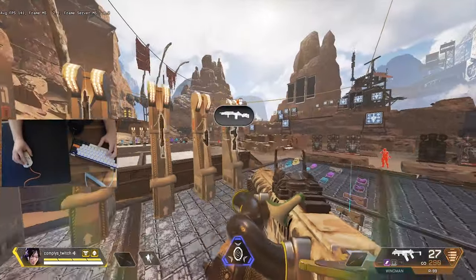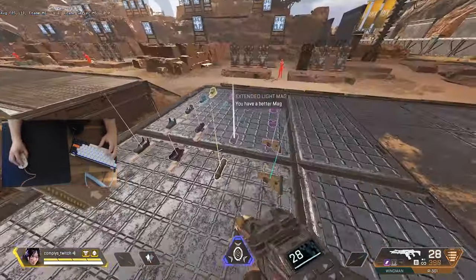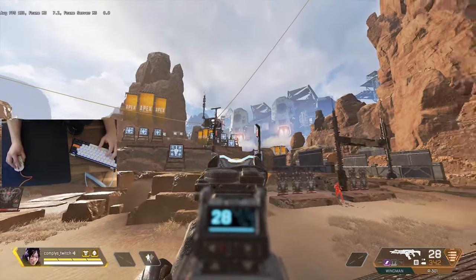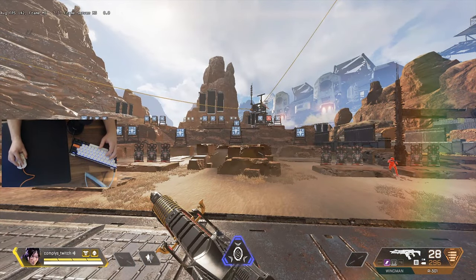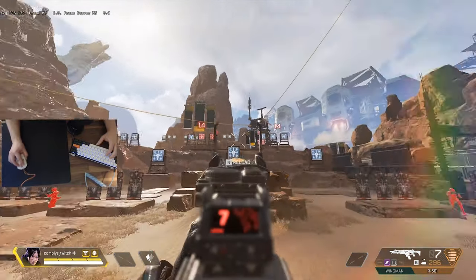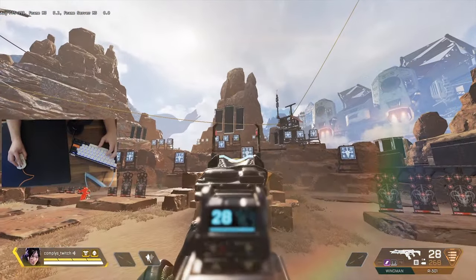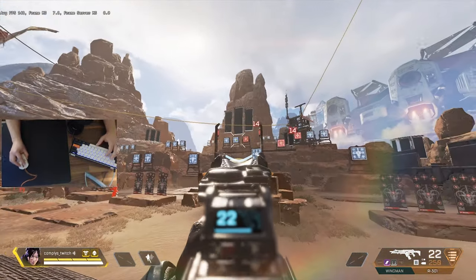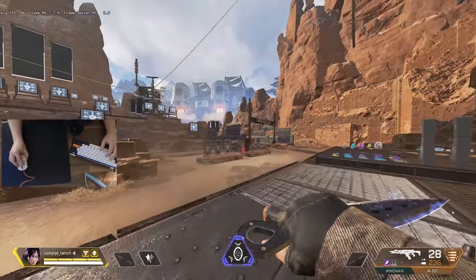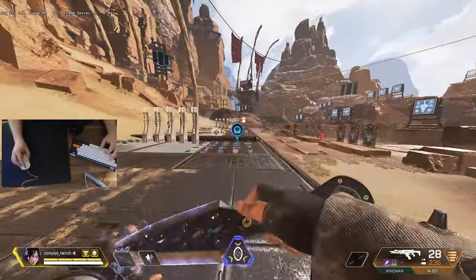Now we're going to focus on the R3 — not specifically R3 aim, but we'll use it because single fire is very good for what we're going to be doing. Put a red dot on it, center yourself with a target, and shoot in between the moving target and the static targets. I like to go in order for those targets but it's okay to switch it up. This is the drill I'd probably focus on most — it helps dial in that precision when you're ADS, and it transfers over to any weapon.